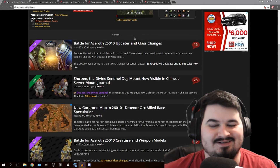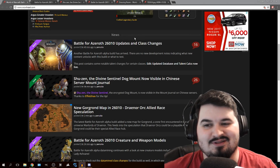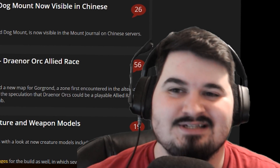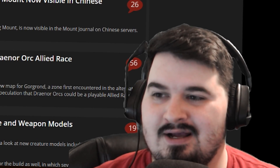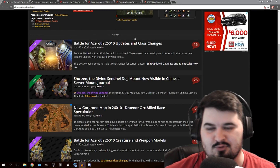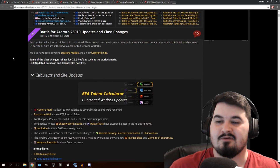Hello guys, how's it going? My name is Dalron and in today's video I got a few more things we're going to take a look at. Before we get to the big topic of more allied races that could be possibly added in the game, let's first talk a bit about class updates, the Chinese calendar, as well as more models to take a look at for BFA.